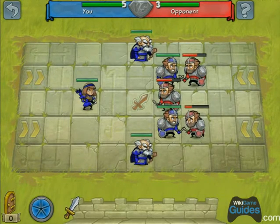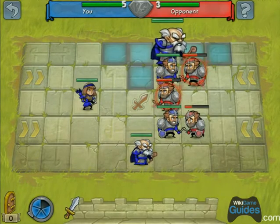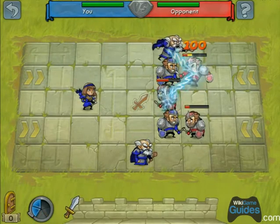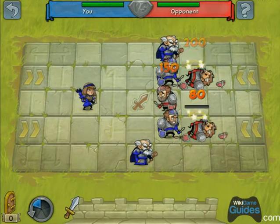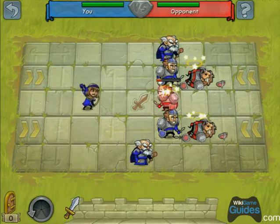We're going to use the wizard, whose attack goes through up to three people in adjacent squares. The damage is higher to the first guy and gets progressively less, so that's why we want to attack the guy with the most health first. We got one guy left and he is in range of the archer, so we'll just finish him off.